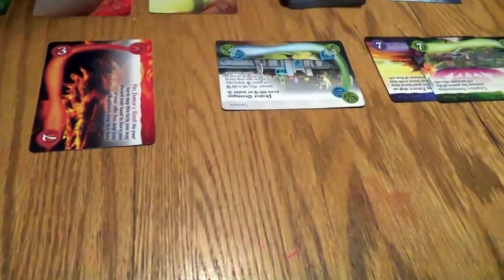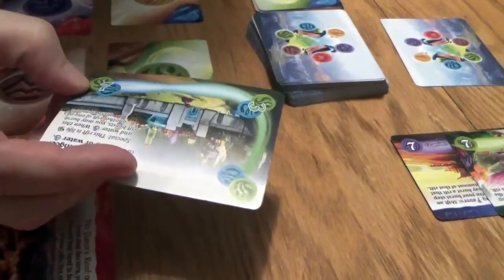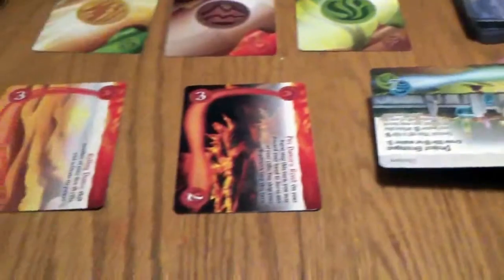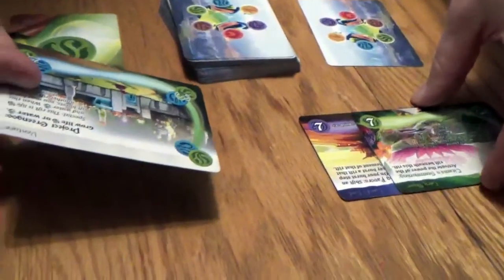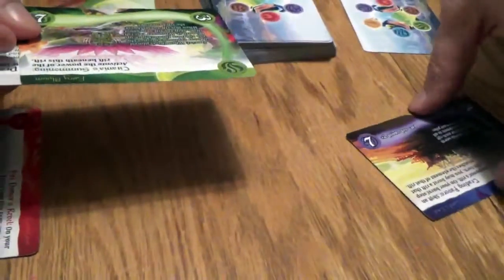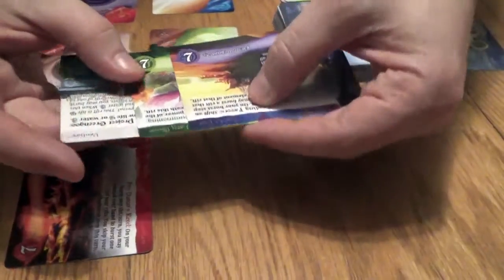Now I get to choose to burst a rift. I'm going to choose to burst Project Green Goo. When it bursts, it lets me burst another rift that is either life or water. I could burst this water rift — it's been shifted enough, it's worth three points — but instead I'm going to burst Titanius Summoning. It's worth seven points, it's been shifted as much as it can be, and when it bursts, it gets to burst the rift that it has underneath it. And so that is three rifts going to the score pile all at once.